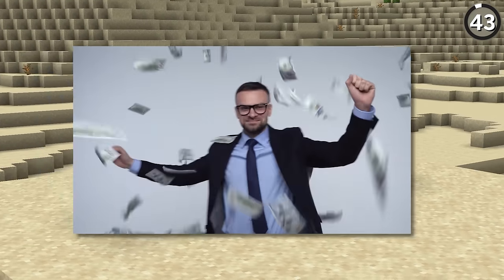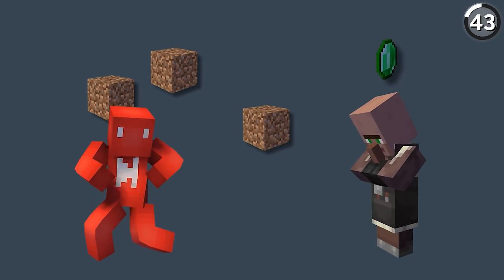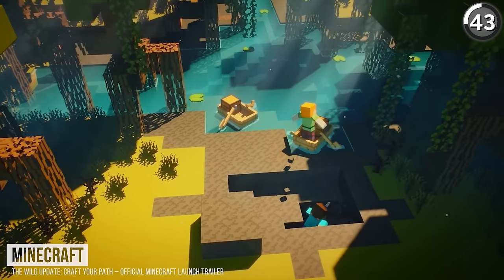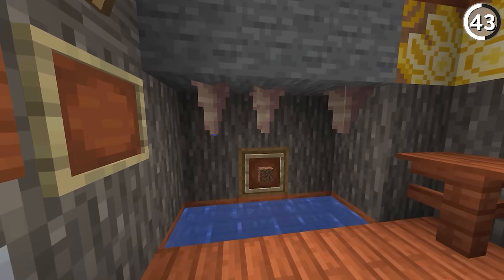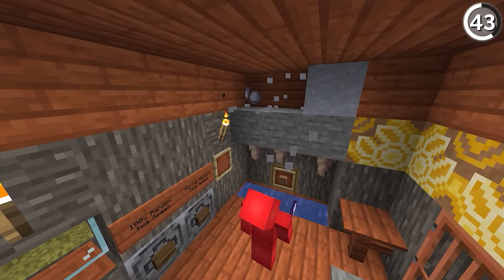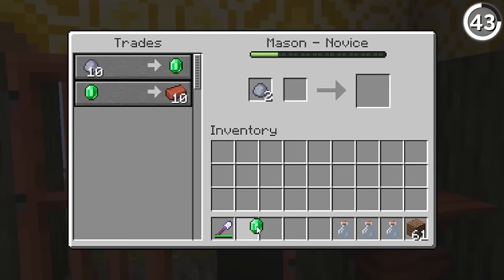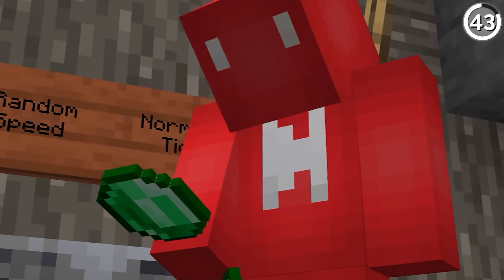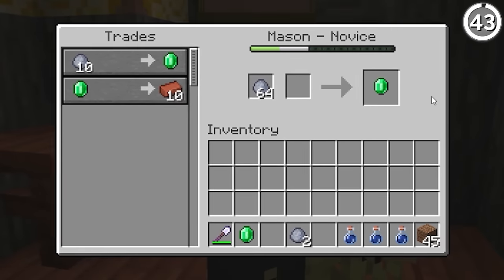If you have only three dirt blocks, you're richer than you might think. In 1.19, you can turn your dirt into mud using a water bottle, then dry it out on a dripstone rack to get clay blocks — which you can break and trade with the stonemason to get an emerald. It's not exactly the fastest trade, but it's definitely possible. And this proves that even when you're dirt poor, you're still not as poor as you think you are.